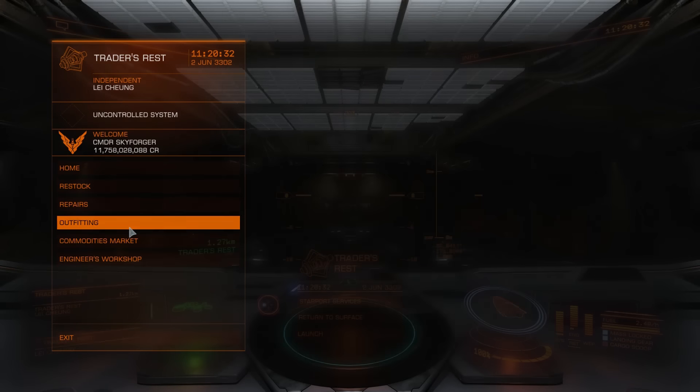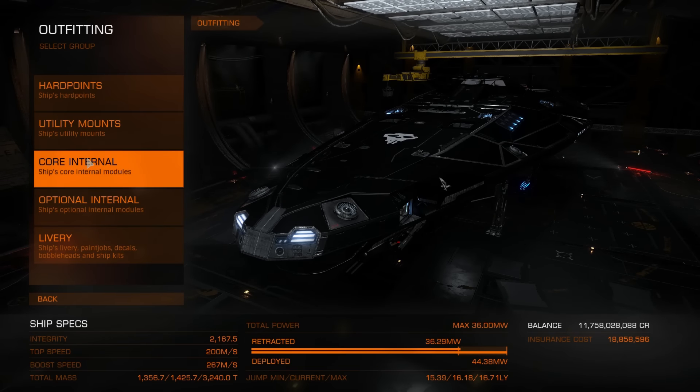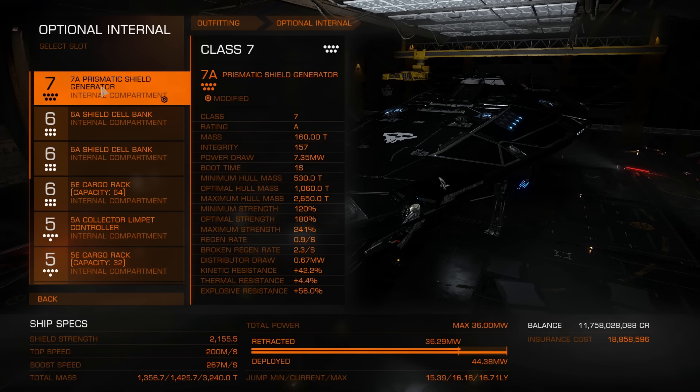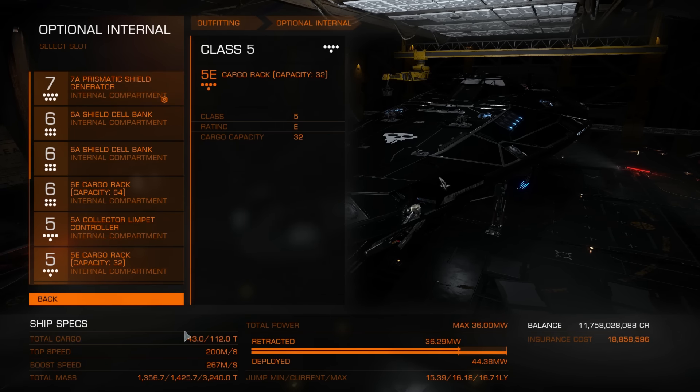Let's check right away how much I improved my shields. From 1.792, it's now 2.155. I haven't upgraded my shield boosters to grade 5 yet - only a couple of them to grade 3 - so this value will go up. This is pretty much what you should know if you want to upgrade your shields. Fly safe, commanders.